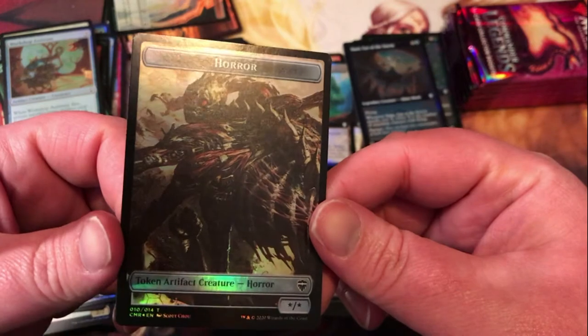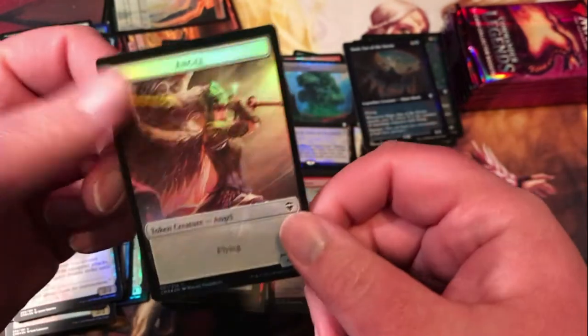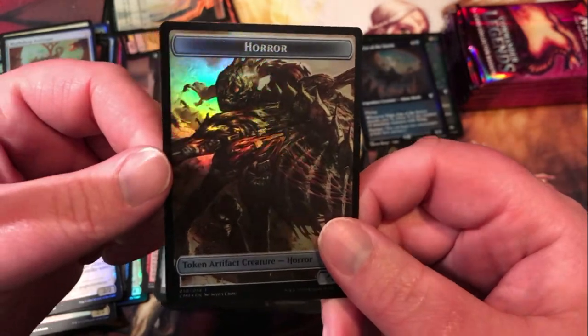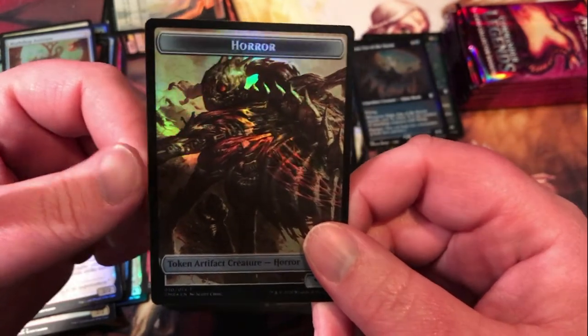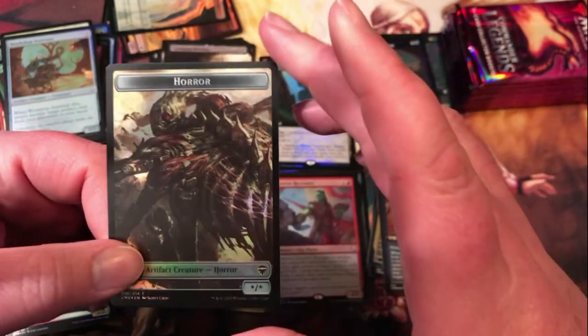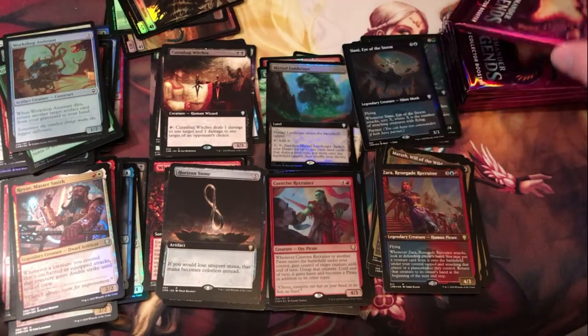I've got a horror token there with the angel in the back. I like that you can see the hex sky in the background — this must be New Mirrodin. Alright, so that's halfway.